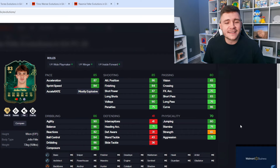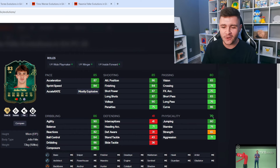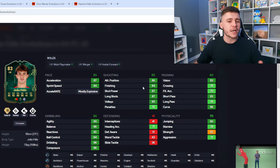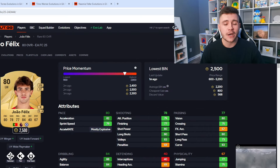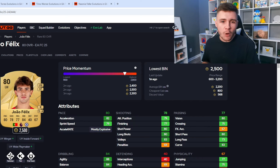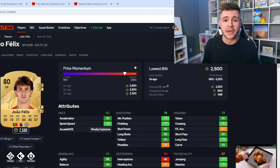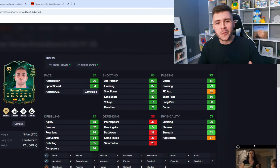The 85 pace with the mostly explosive acceleration type is going to work really well in game. 85 shooting overall — 86 attacking positioning and 84 finishing — so you can use him as a goal scorer. He also has 80 passing and 86 dribbling, so the playmaking ability should be really good as well. He's currently going on the market for only 2,000 coins — another really good budget option. If you have both evolutions available, Félix is going to be a very popular player to pick up for the start of FC25.